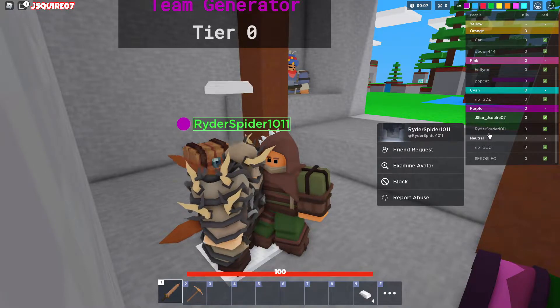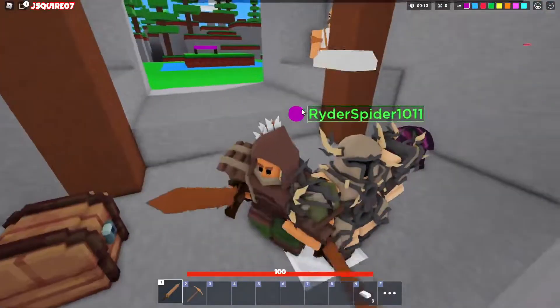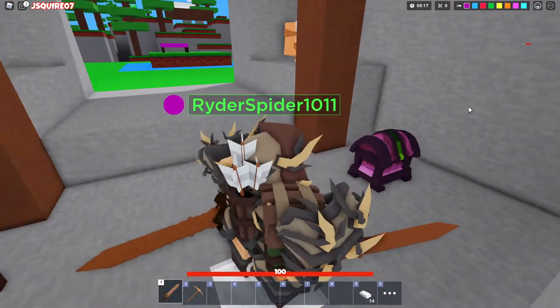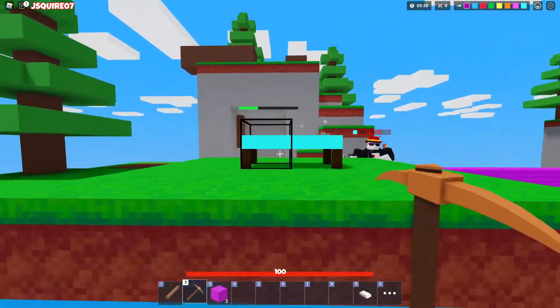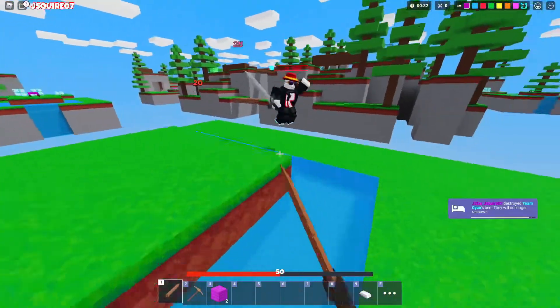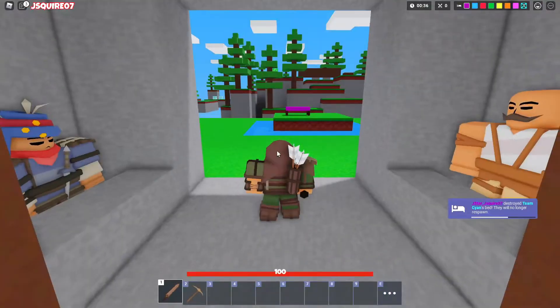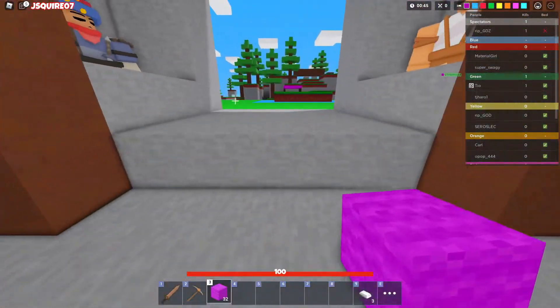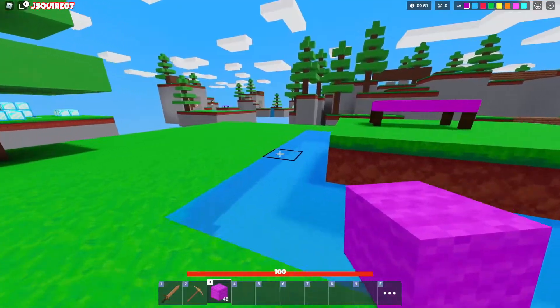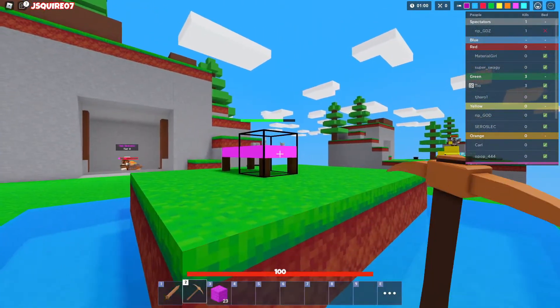We're in a match now. We got a teammate which is actually pretty good — his name is Rider Spider 1011. Let's get some iron and rush straight over to red. Is that green? I don't know — oh it's cyan, okay. I think we're gonna go straight to the middle, actually. What I'm gonna do is go to pink because the emeralds in the middle won't be spawned yet.